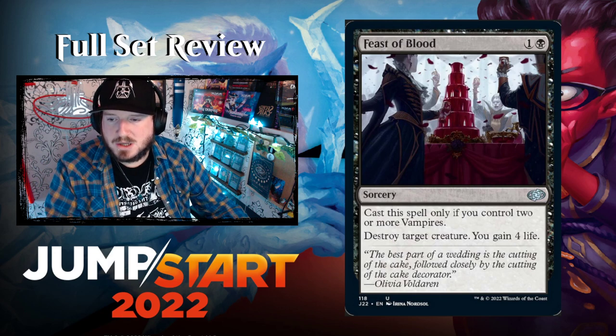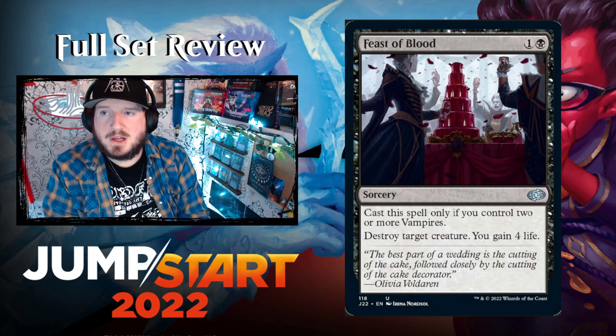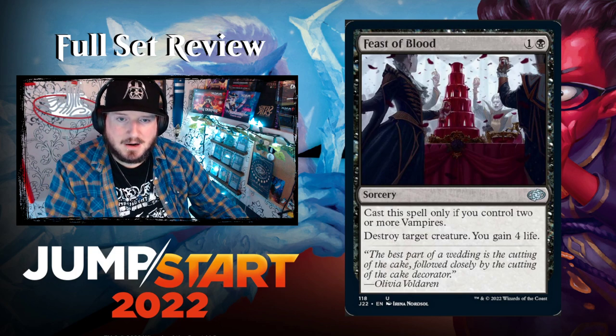Feast of Blood — one and a black for a sorcery. Cast this only if you control two or more Vampires: destroy target creature, you gain four life. That's amazing. It's from Zendikar — I'm glad they're reprinting it.